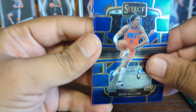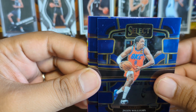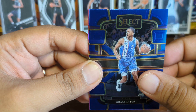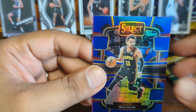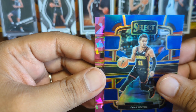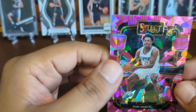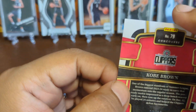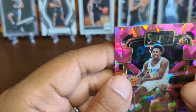We've got Jalen Williams from the Thunder, a De'Aaron Fox, a silver prism of Trae Young, and a pink cracked ice rookie of Kobe Brown — and this is numbered, number 9 out of 99.